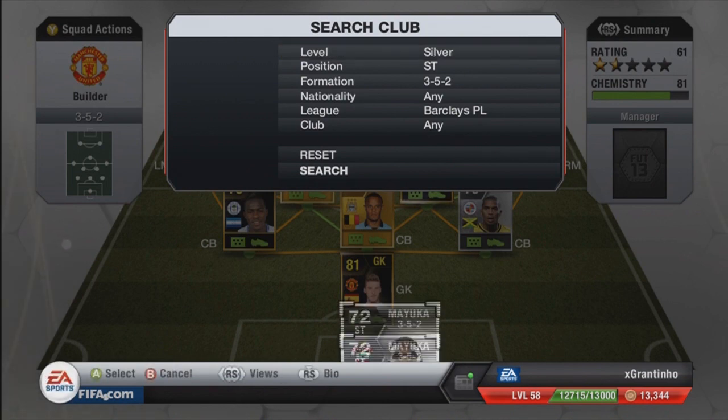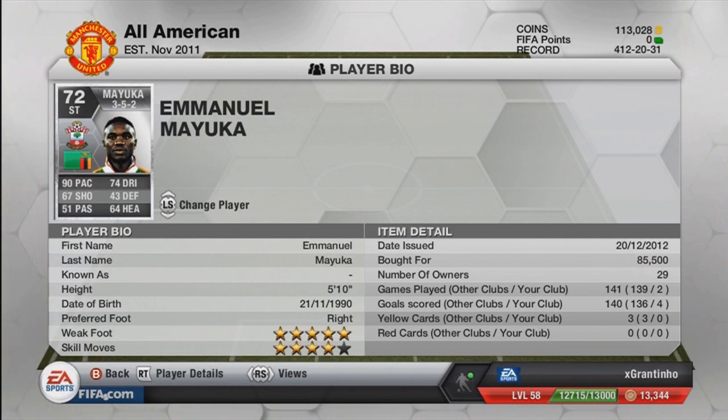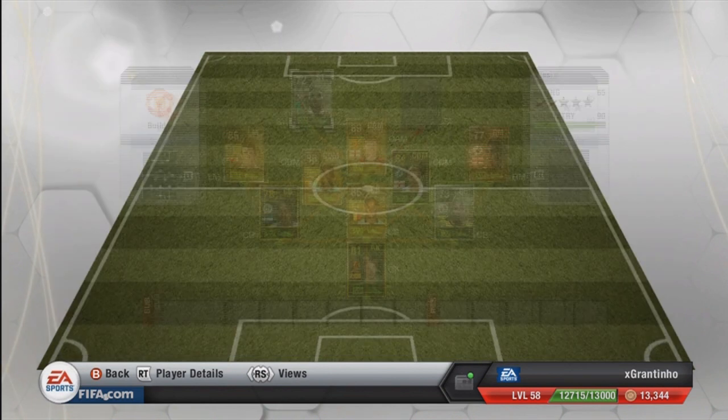The first striker is the overpowered Mayuka. When this game first came out I bought him for around 30k, sold him for about 50k a couple of weeks later, and now because big YouTubers like Penthares and AAA9 Skills have used him, his price has shot up big time. But he's definitely a beast — 5-star weak foot, 4-star skills, 90 pace, and he's 5-foot-10. His heading is better than 64; he can cross the ball in and securely head it into the back of the net. Probably the best player on the team.